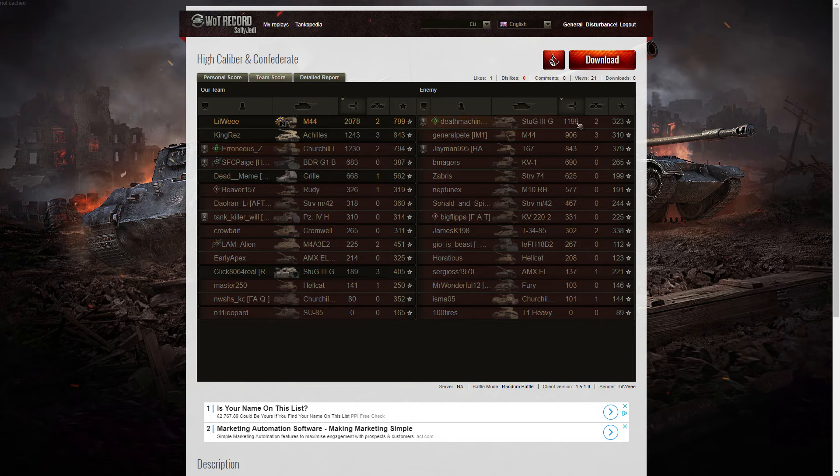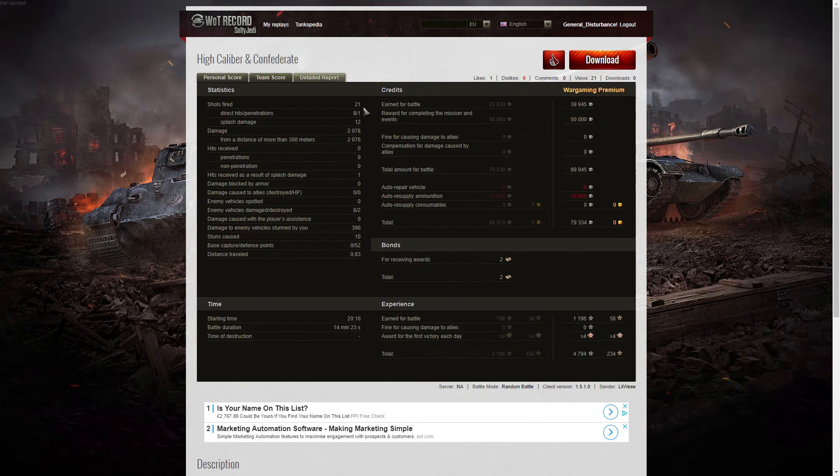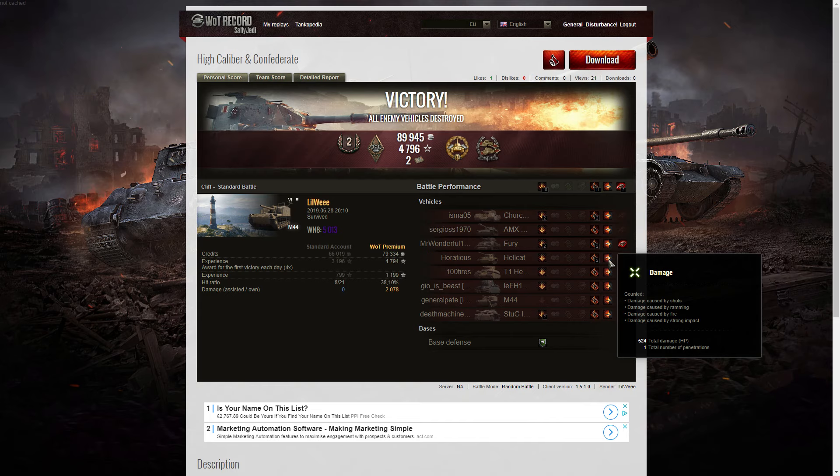The total Wn8 for that game was 5,013. He got the highest damage — 2,078 hit points in that game. The next highest scorer was the Achilles with 1,243, and after that the Churchill with 1,230. The highest scorer on the enemy team was their Stug-3G with 1,199. When it came to kills, the Achilles, our Stug-3G, and the enemy M44 all got three kills apiece, and Little Wee got two. For base XP: Achilles with 843, M44 with 799, Churchill with 794. He fired 21 rounds, got eight direct hits and one penetration — that penetration was on the Hellcat, but he rolled 524 hit points against a 550 alpha, so it wasn't enough to wipe him out.